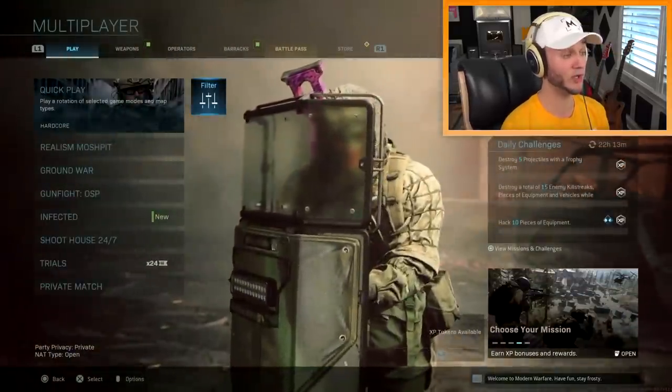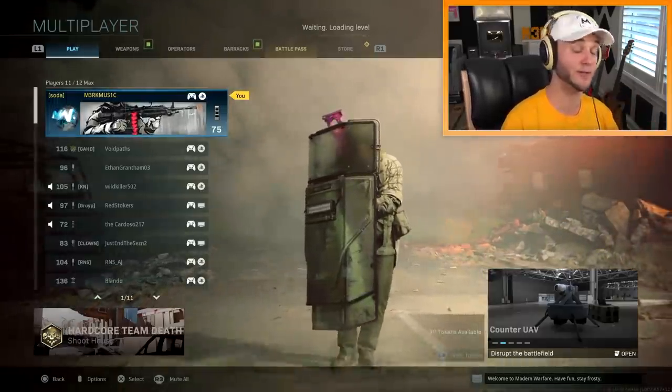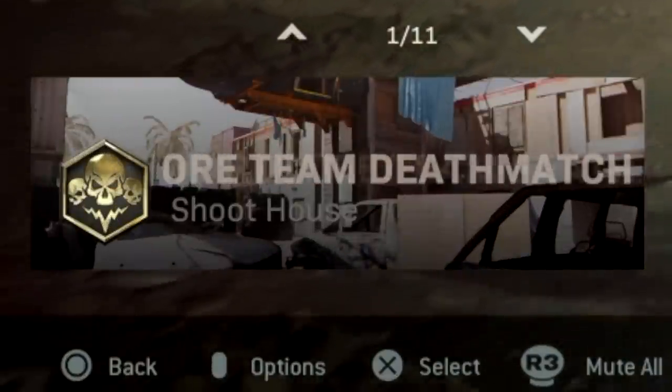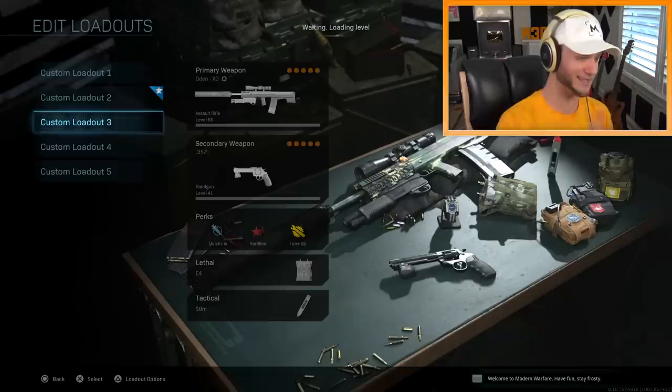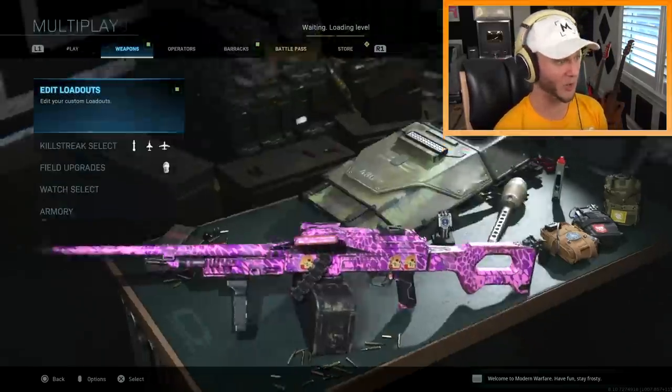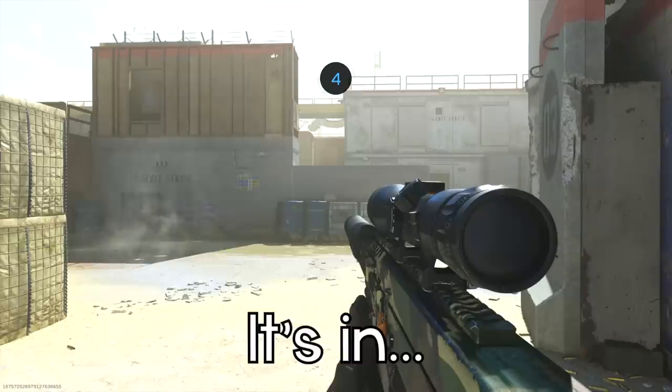I'm gonna go use the Odin XD on modern warfare. I hope you guys check out Raid Shadow Legends — I've been completely addicted to the game. One thing that's actually pretty cool that's been added to modern warfare recently is Shoot House 24/7 for hardcore. I'm predicting it's gonna be a total sweat fest with a lot of tryhards, but it's also really good for getting feeds. Since I predicted this gun is gonna be horrible, I need all the help I can get. Just look how slow that ADS is.